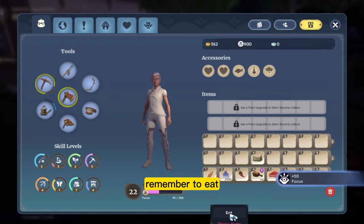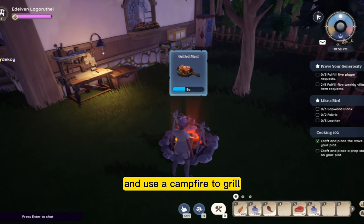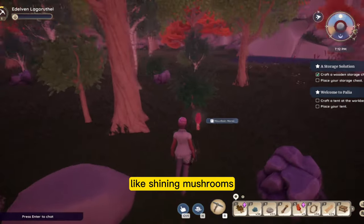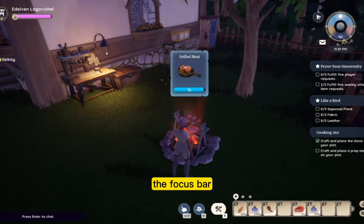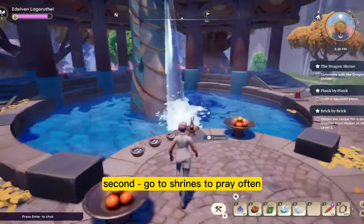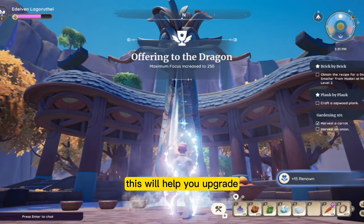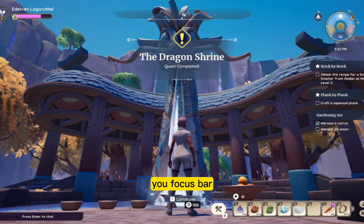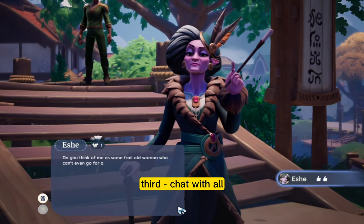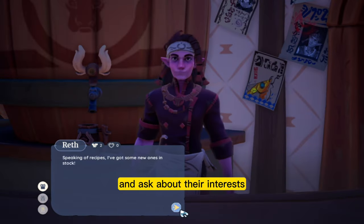Character tips — remember to eat so you can fill your focus bar. In the early game, you can craft and use a campfire to grill easy-to-find food, like shining mushrooms you'll see in your camp early game. The focus bar helps you gain more experience and level up. Second, go to shrines to pray often, as you can stack up to only a thousand renown — this will help you upgrade your focus bar. Each prayer takes around 100 focus. Third, chat with all the NPCs regularly and give them presents they will like and ask about their interests.